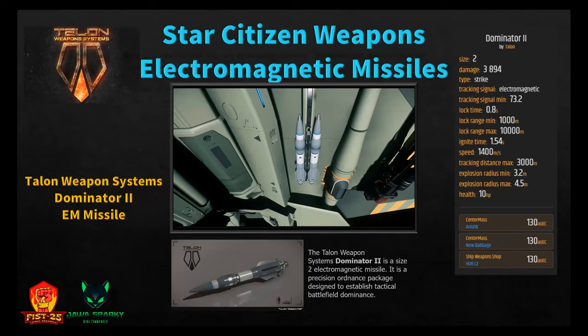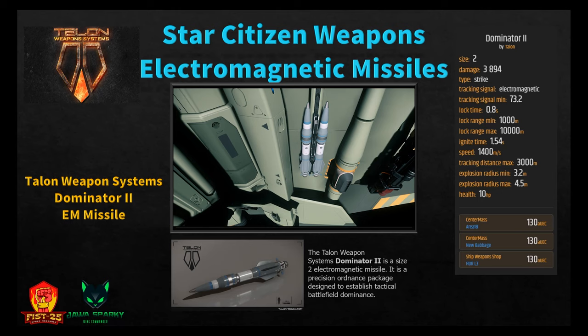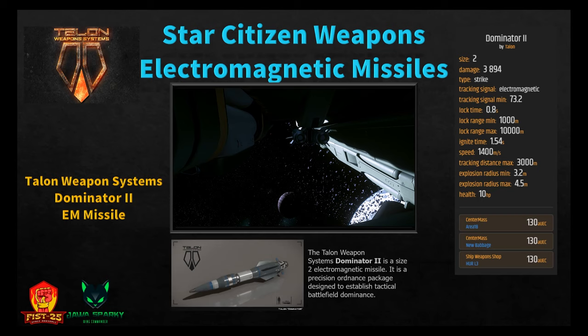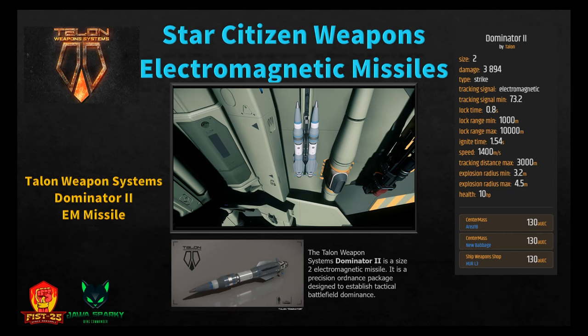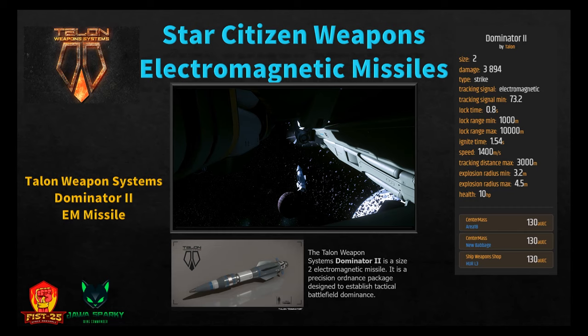The Talon Weapon Systems Dominator 2 is a size two electromagnetic strike missile — a precision ordinance package designed for tactical battlefield dominance. It does 3,894 damage, which is a lot for size two. Tracking signal minimum 73.2, lock time 0.8 seconds, minimum range 1,000 meters, ignition time 1.54 seconds, speed 1,400 m/s, tracking distance 3,000 meters, explosion radius 3.2 to 4.5 meters. Available at Area 18, New Babbage, or Hurston L3 for 130 Alpha UEC.